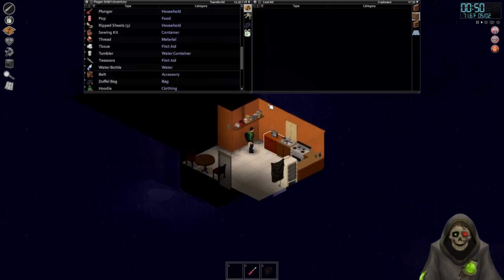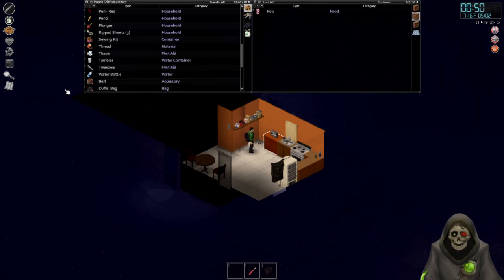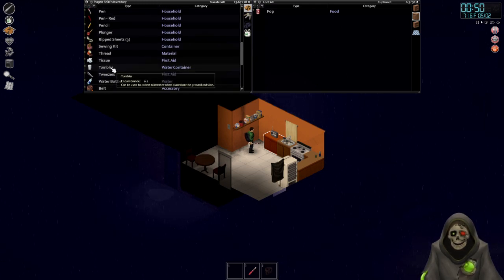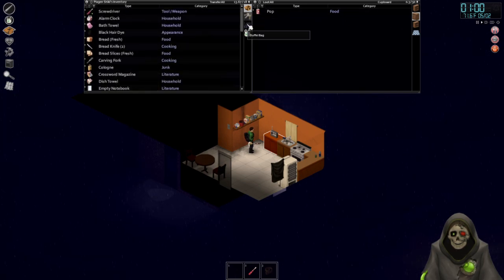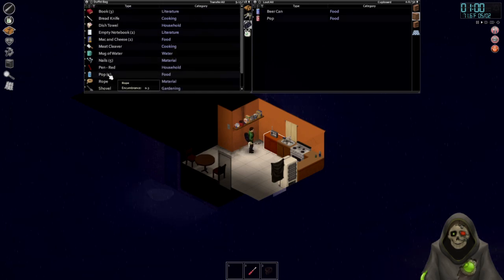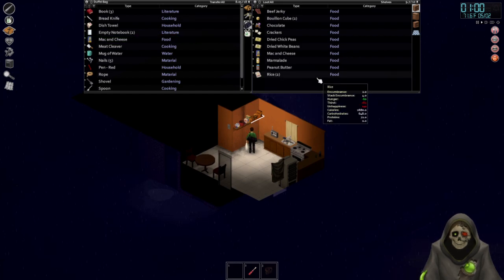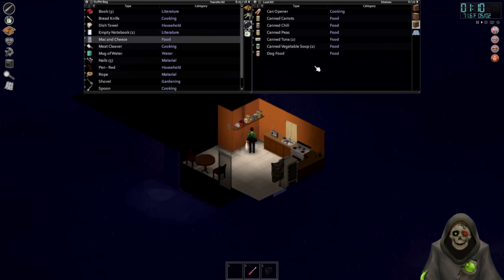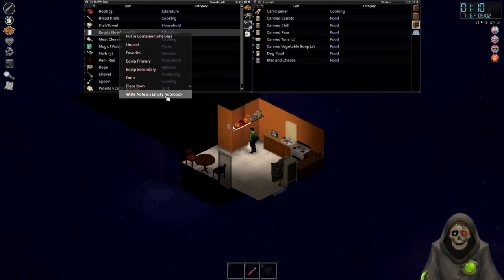In this little chest I'll put perishable drinks like beer and stuff. Mac and cheese — I forgot about that one. It can't go in the full shelf so I'll put it in the other one. These notebooks can be written on — interesting.